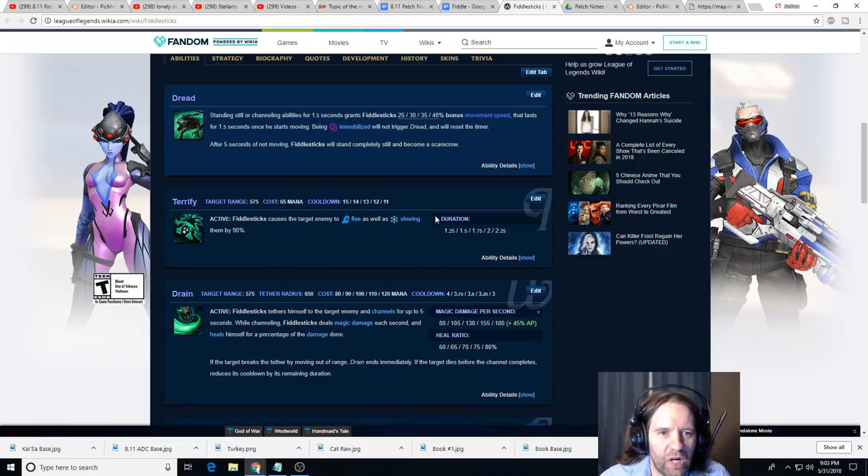Terrify is very short ranged at 575 range, which makes Fiddlesticks susceptible to long-range champions. He's very good against assassins and melee bruiser champions - things like Graves, Jax, Irelia - champions that want to get in close to do their damage. He's less good against things like Rengar or Evelynn because they might be able to kill you before you can Q them, but against champions with high visibility where they're not going to blow you up instantly, that's where he's best.